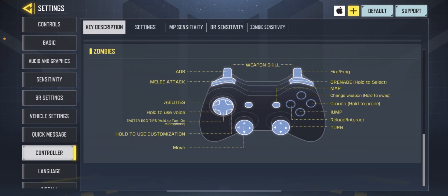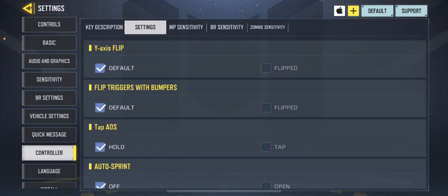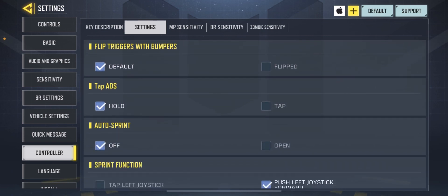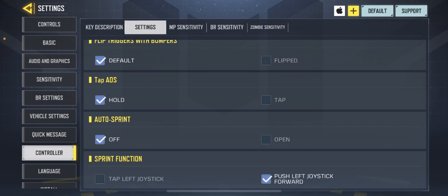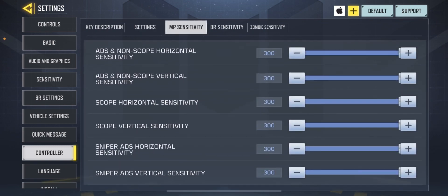Here's key description — you can't change anything there. Under settings: default default, tap 80, hold is one of the most important. Auto spread is off, and push left joystick forward. Multiplayer sense is max everything.